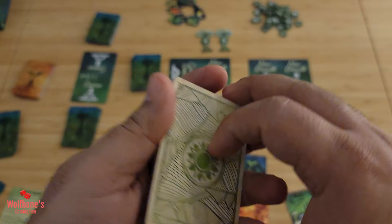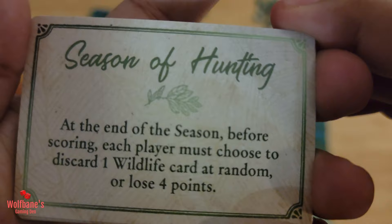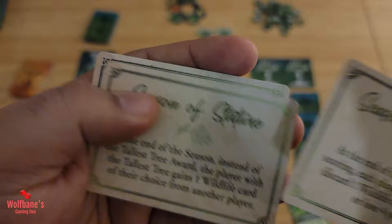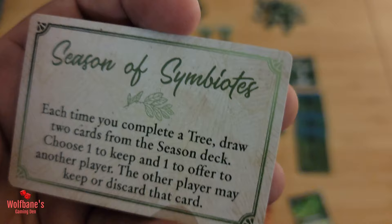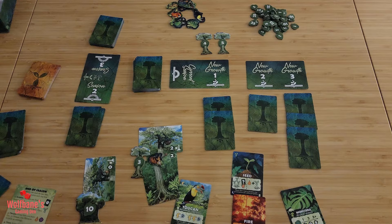The other variant is called Shifting Seasons. At the start of the game, shuffle those cards, take three, and each one applies an effect for one of the three seasons. For example, Season of Hunting: before scoring, each player must discard one wildlife card at random or lose four points. Season of Stature: instead of the tallest tree award, the player with the tallest tree takes one wildlife card of their choice from an opponent. Season of Symbiotes: each time you complete a tree, draw two cards from the season deck and choose one to keep. Apply one shifting seasons card per season.